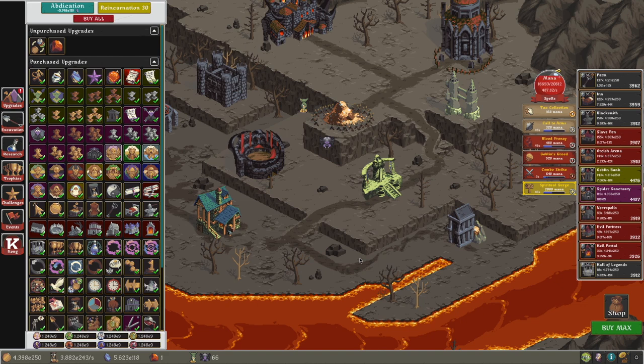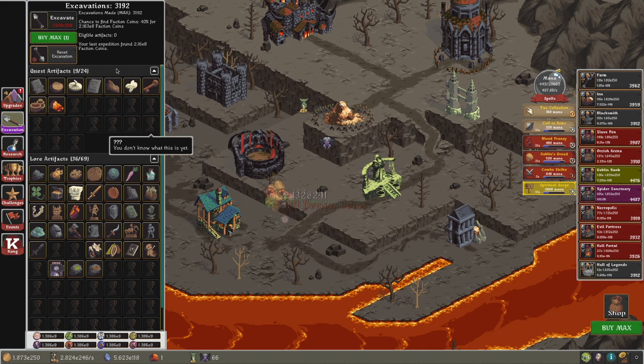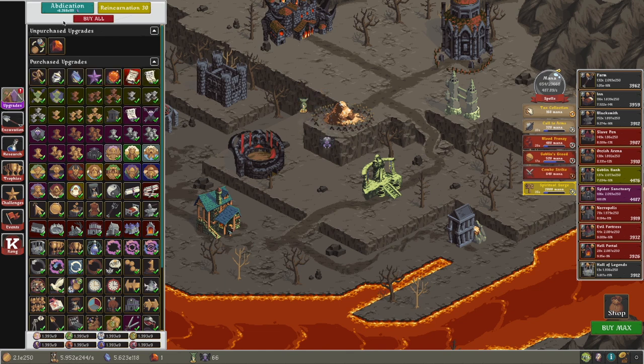Hi, Super Spruce here, back with another Realm Grinder video, episode 72. It's been like a day since last episode, and apparently to get these two artifacts, I need to excavate even more — apparently I need 3,250 excavations, which is ridiculous. I'm at 3,192, and I almost had enough gems to make it to Reincarnation 32.